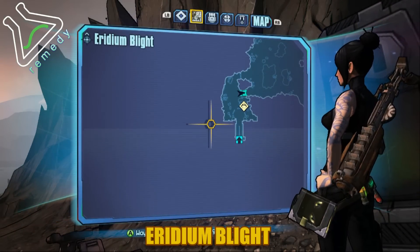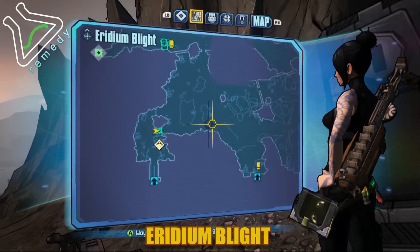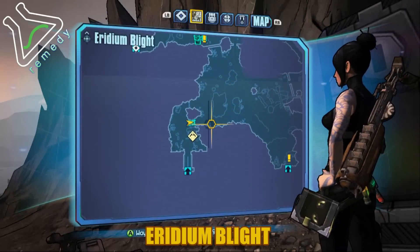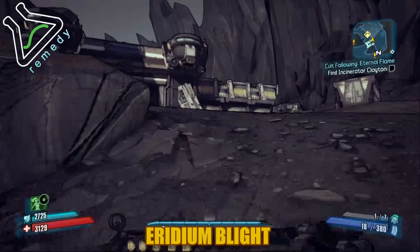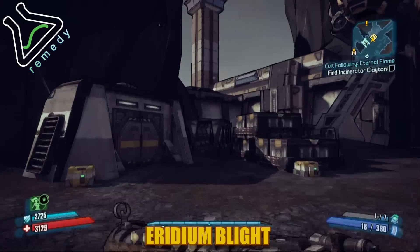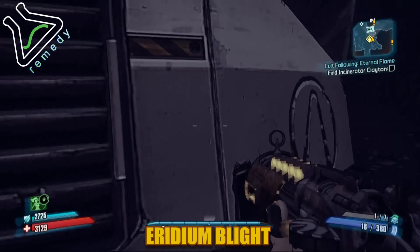The last vault symbol in this area is on the way to Heroes Pass — it's in the southwest corner of Eridium Blight. It's gonna be on the side of a large piece of machinery. You're gonna see it right there.